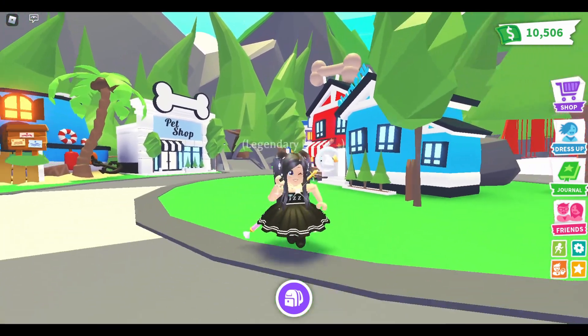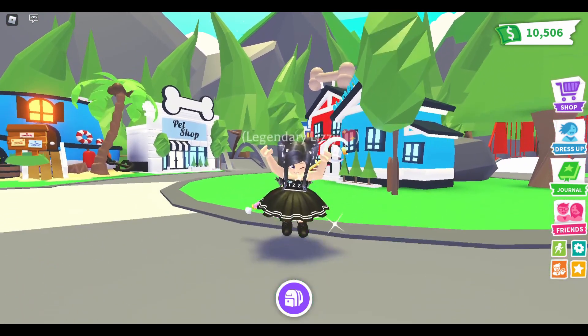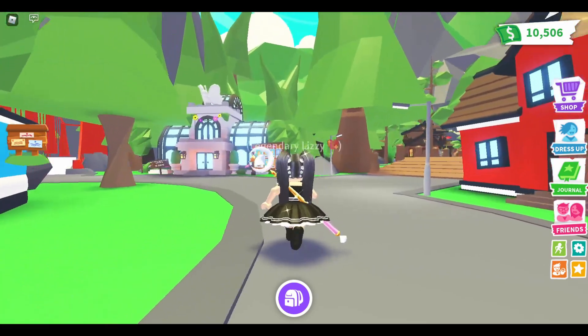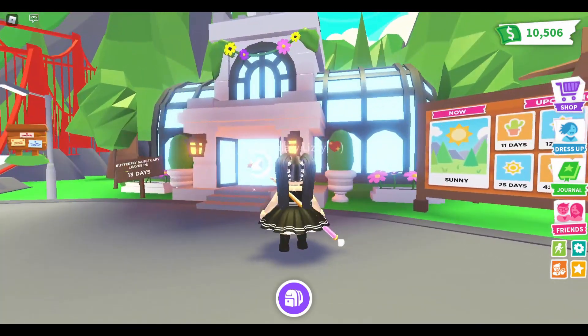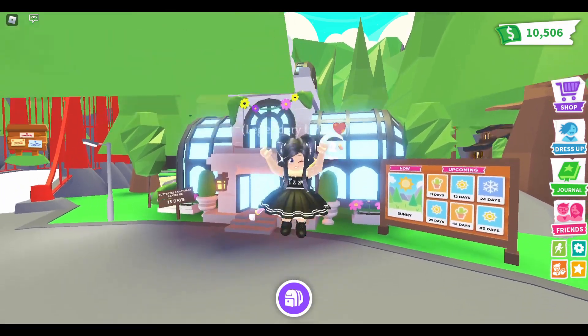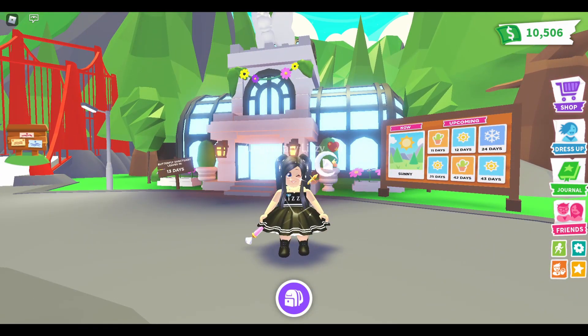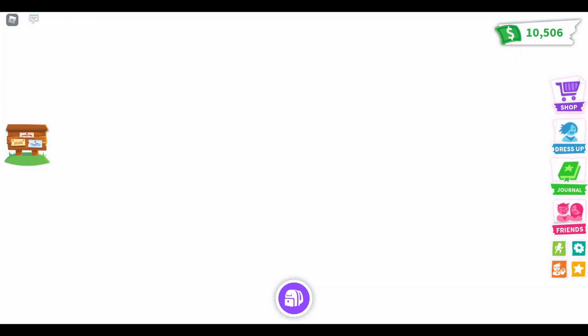Hi guys, we've got a new video today which only means one thing — we have a new update come to Adopt Me. I've had a little sneaky look at the outside but I haven't been in yet. This is the amazing Butterfly Sanctuary, it is so beautiful. I think it's one of the nicest buildings we've ever had in Adopt Me. Let's go and have a look inside.